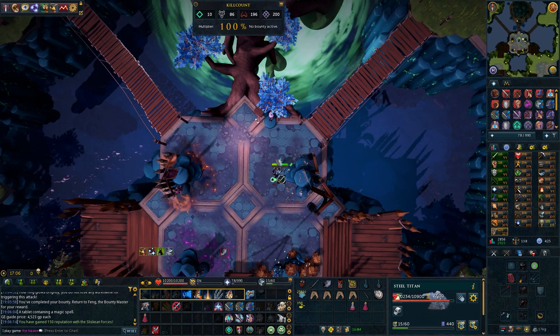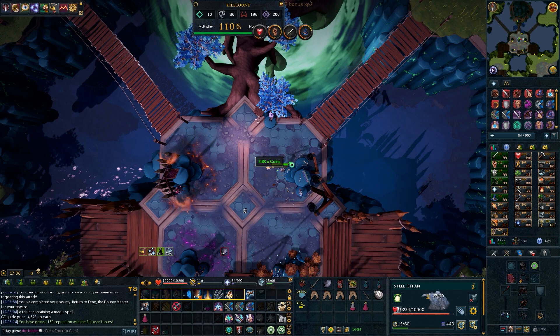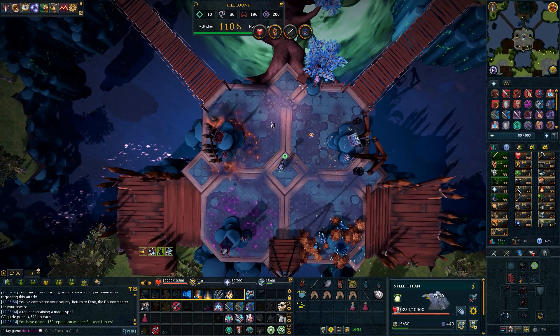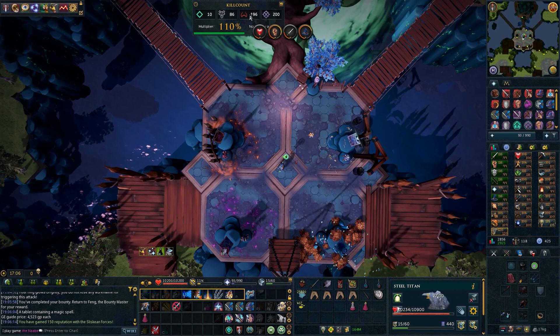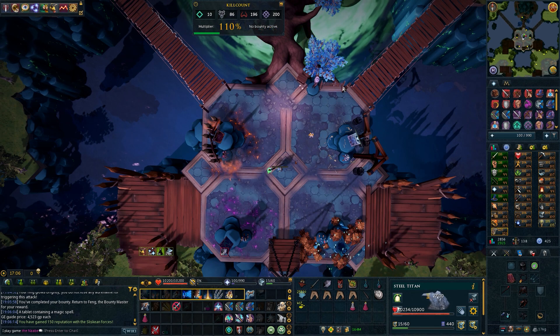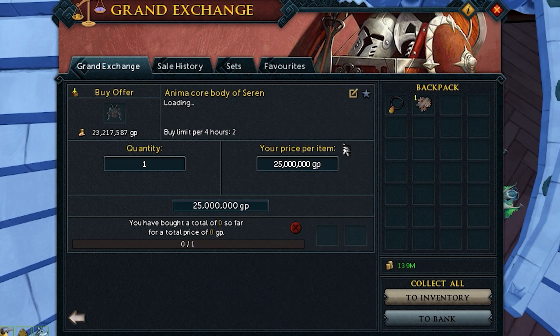You can also kill the bosses for the bounties - I think you get 25 kill counts for the bounty thing per boss kill, so you have to kill four bosses for a bounty. Since I did get my kill counts up as well, I might as well kill bosses the next time I come and do my bounties. I'm going to leave an offer in for an AnimaCorp Body of Seren for 25 mil - I couldn't insta-buy one for even 30 mil, so there's just none in the market right now.